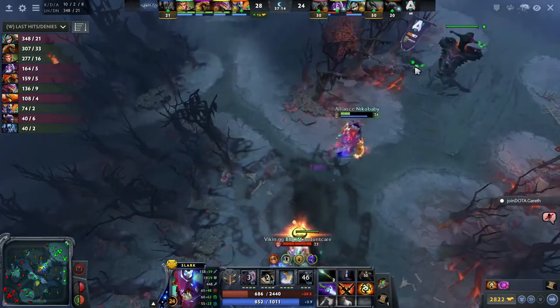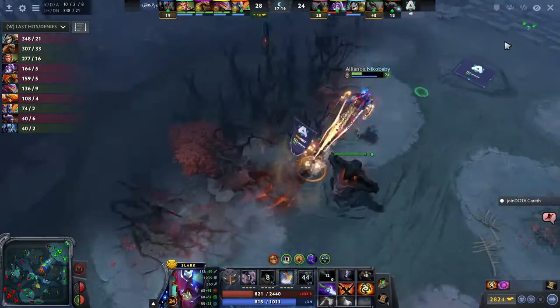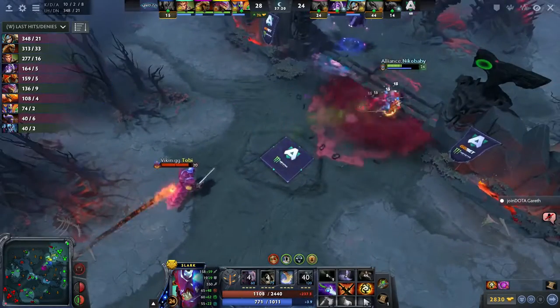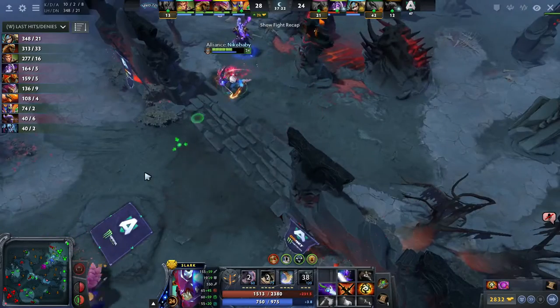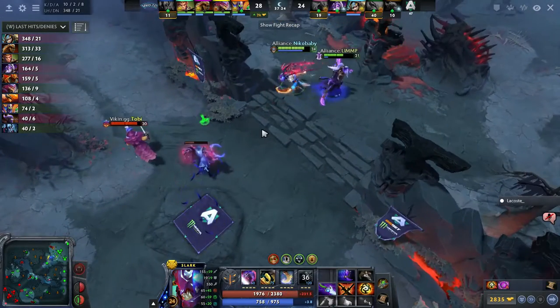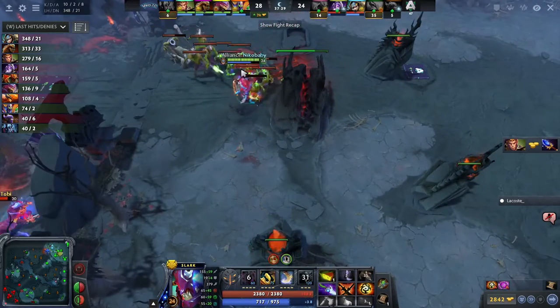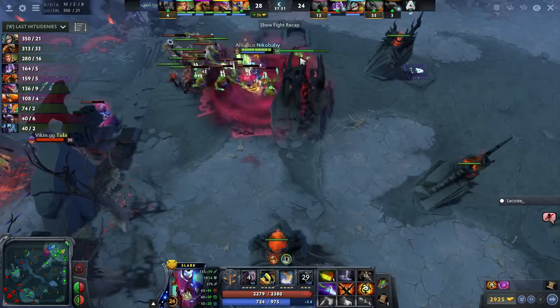Boom continues giving chase — the little bash, Dark Pact off so the stun not coming. The Boundless Strike does land barely as he's mid air, but Nico Baby is out of there. Man, he's such a hard hero to take down, especially at this point of the game. But they can get rid of the rest.